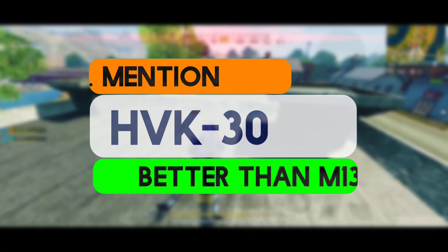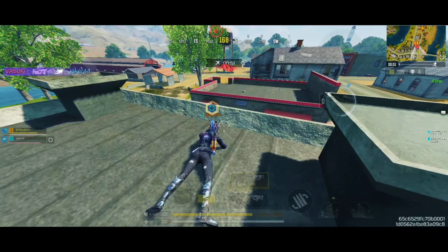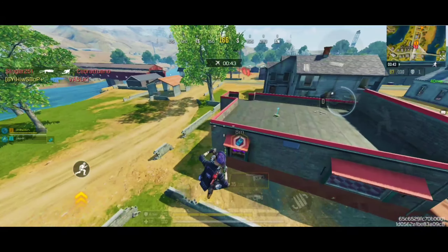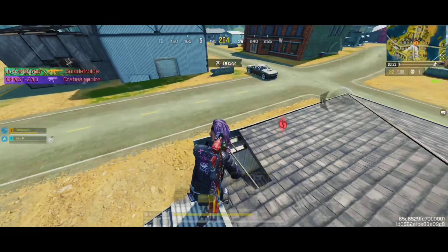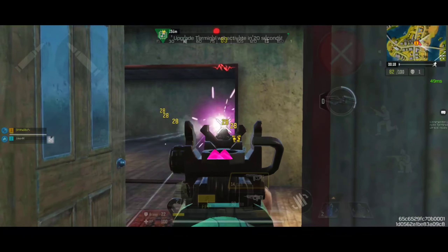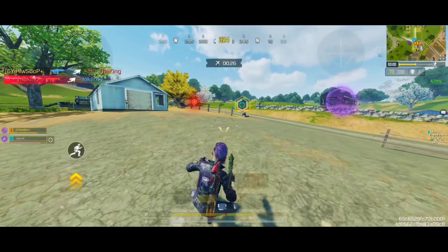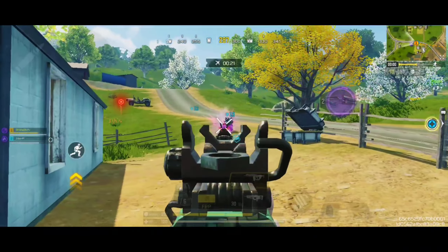Before we get to our number one spot, we have the HVK 30 as the honorable mention. This is a versatile assault rifle known for its balanced performance. It boasts a high fire rate, allowing players to deliver rapid bursts of fire, making it effective in close to medium range engagements. It has moderate damage per shot, which balances well with its fire rate. While not the highest damage per shot in its class, its rapid firing ability makes up for it. It has manageable recoil and is relatively light and mobile, allowing for quick movement and response in dynamic combat situations.